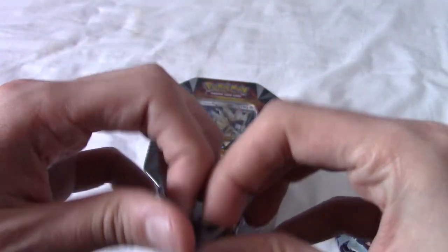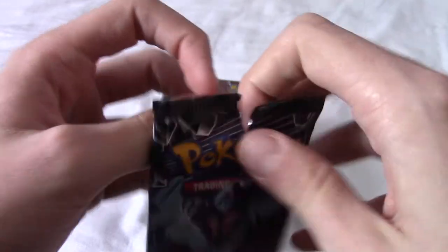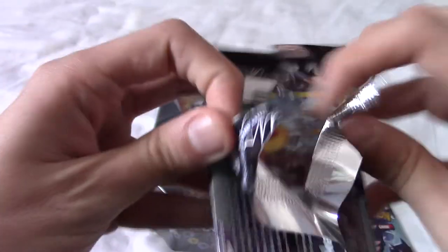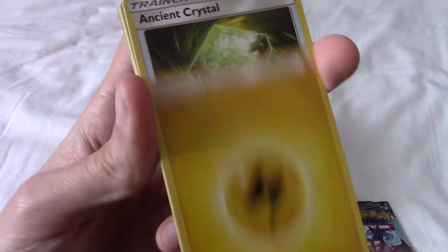Time to open up the next one. Will we pull a GX on this one? Statistically, I don't think we will — although I guess every pack has the potential to be a GX. Let's crack this open and see what treasures await. Off to the side, four to the front. Water — nope. Okay, it's the opposite of water.